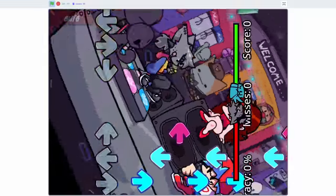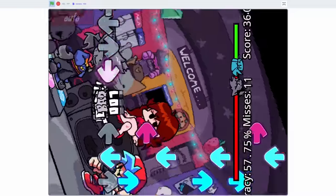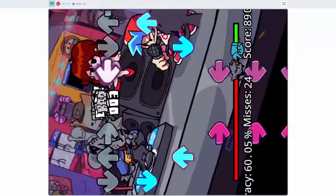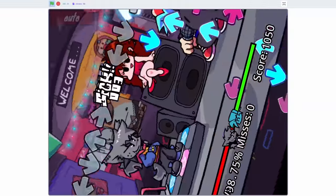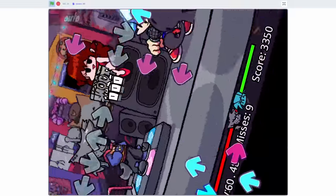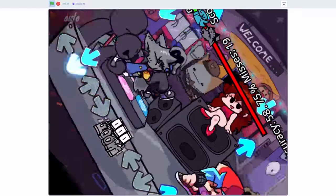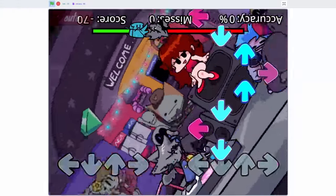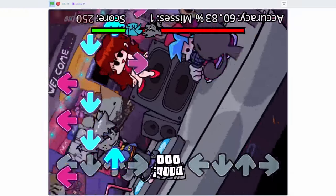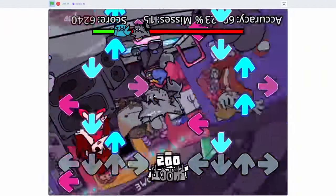Constant spinning kind of got boring so I put it at a constant 90-degree angle. Now I can't see the right arrow — it's impossible. This angle's a little better but you still can't see the right arrow. I can see the right arrow from this angle but it's still hard to play because it's kind of upside down. When you're on 2.4 Downscroll you have to flip your monitor upside down. The arrows are flipped and it's making my brain hurt.